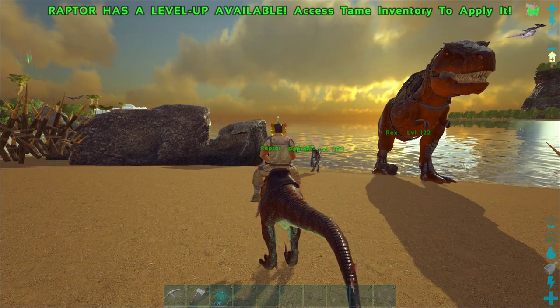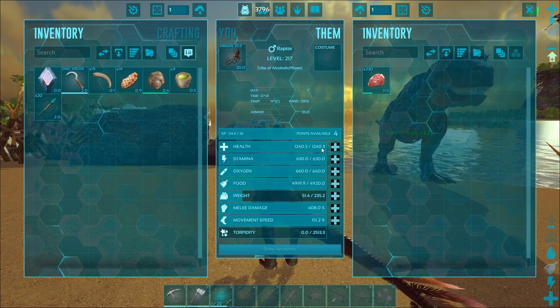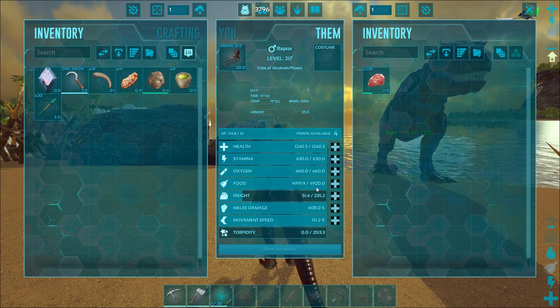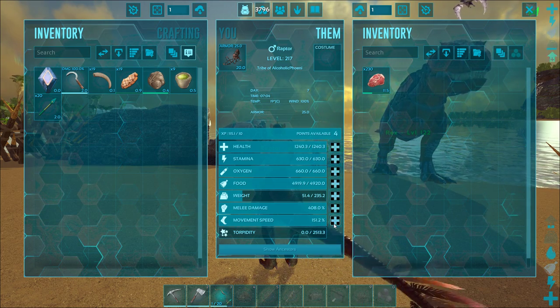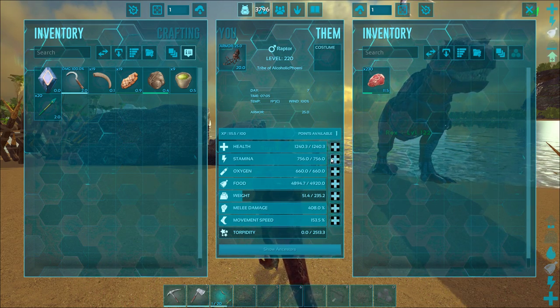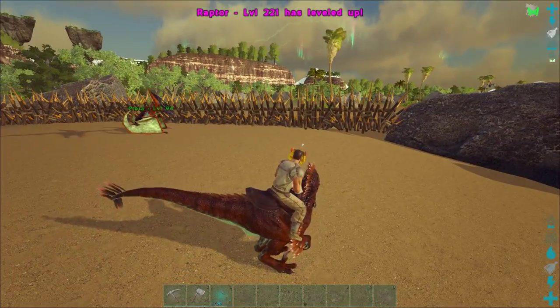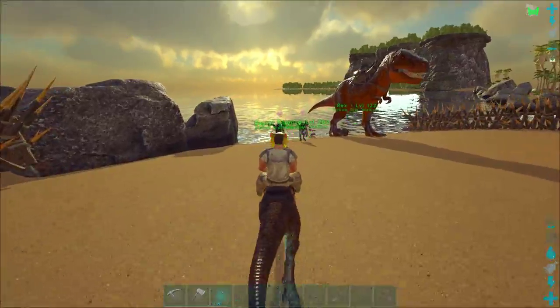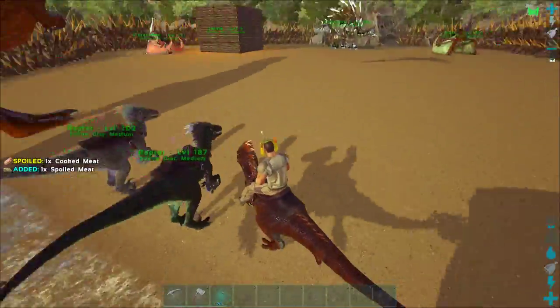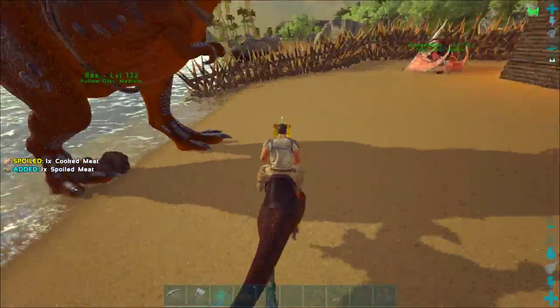You got levels, little buddy. So what did you start off with? 1240, 630, 235, 408, and 151.2 — not bad at all. You're a quick little guy, aren't you? So we've got the pack leader — this is my pack leader, the highest level one out of them all.